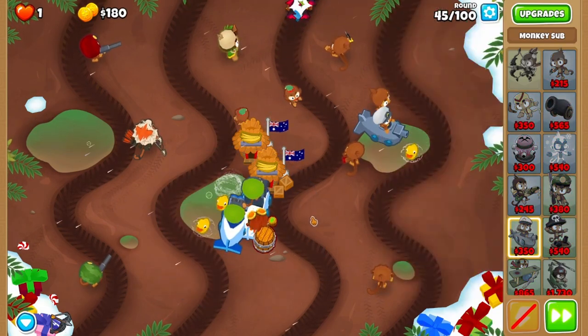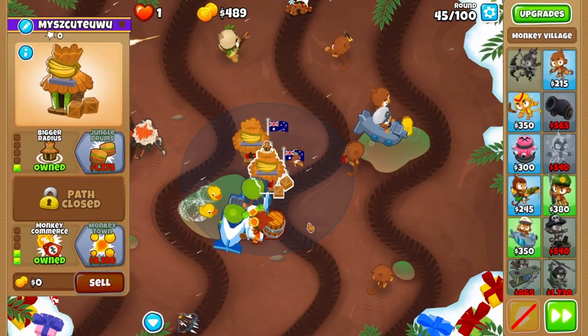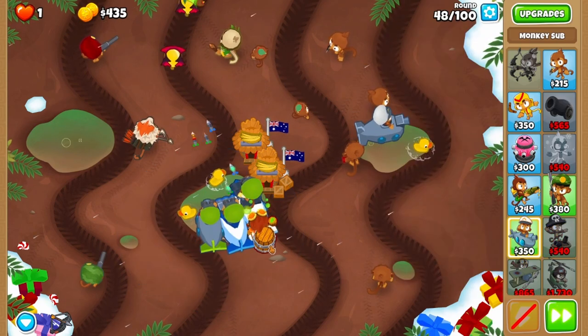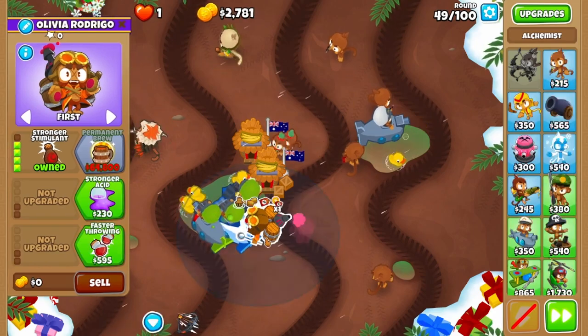Do not worry about optimizing your village discounts — the more subs you can fit in, the better. Grab one more sub next to that sub and upgrade this one to a 220. Grab jungle drums on the close village and upgrade your alchemist to a 420.